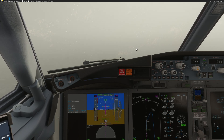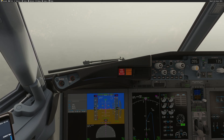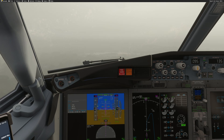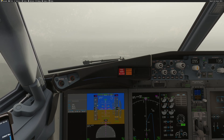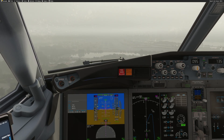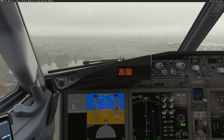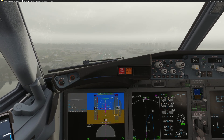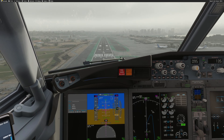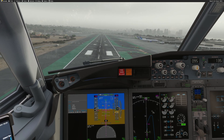Approaching 500 feet — I can see the approach lights. Something I found strange in MSFS 2024, and it was the same in MSFS 2020: let me know if I'm right, but the PAPI was never correct. You're supposed to cross the threshold at 50 feet, and if you follow a nice three-degree descent, sometimes you get a 'too low / below glideslope' indication. So I'll cross the threshold at 50 feet ignoring the PAPI. Let's do the landing and I'll show you the landing report.